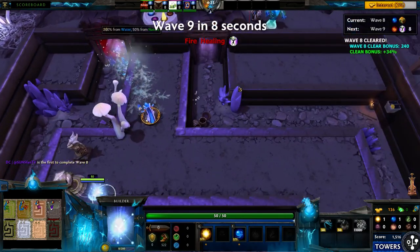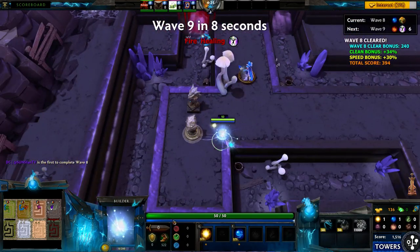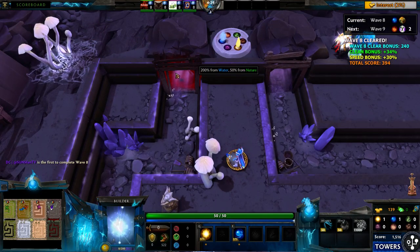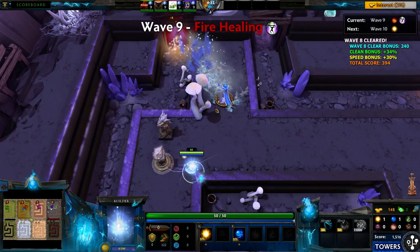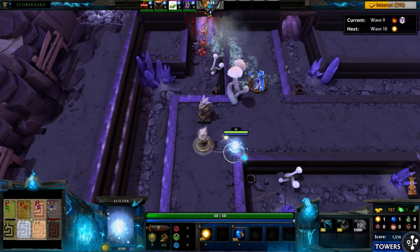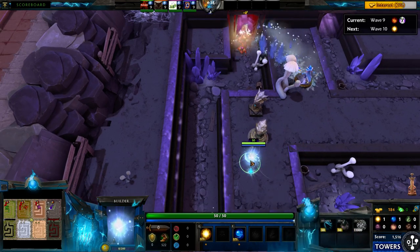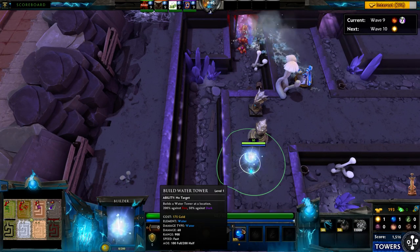I will now build the water tower next, over here, once I have enough gold — which is 175. Look at how Crystal Maiden is OP. But every time a creep gets through, the wisp will lose one HP. When the creeps get through, you still have to kill them because they'll come around into the normal lane again. Yeah, CM is OP, man.